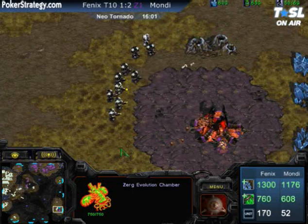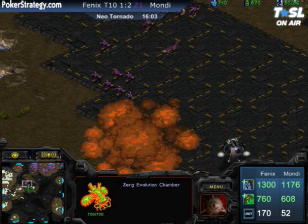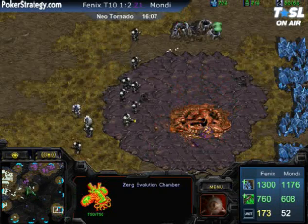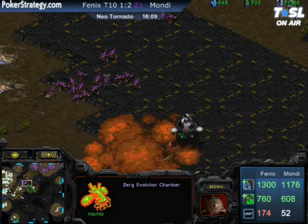Phoenix is doing an excellent job of controlling his high ground, trying to make sure nothing advances too far forward. Mondragon is still pretty high on money, and now he's getting an upgrade out of one of his Evolution Chambers.